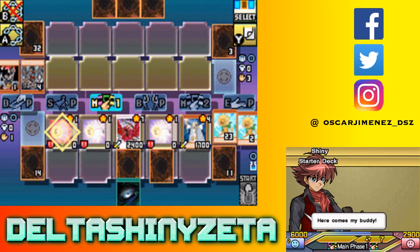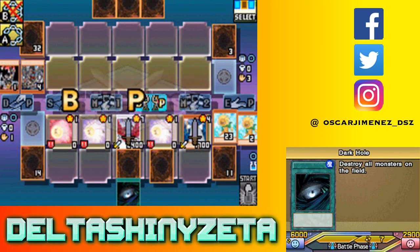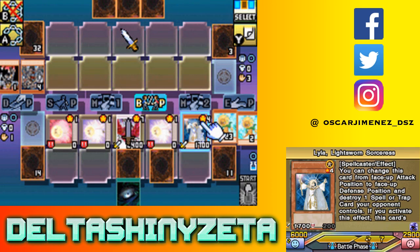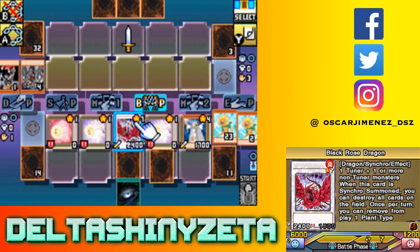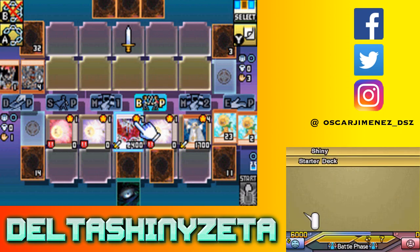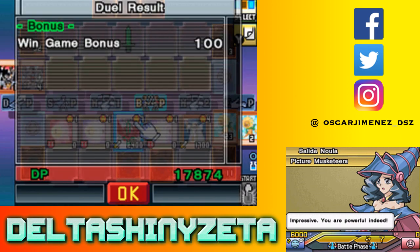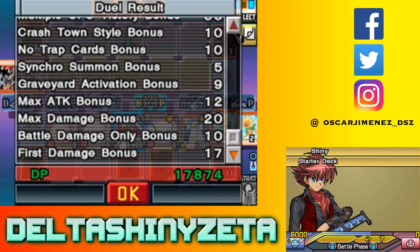Obviously I'm not gonna use the effect of Black Rose Dragon because that nukes the whole field. But I'm gonna enter battle phase and swing - and that's gonna be game right there, because that's 1700 and 2400, which is a hell of a lot more than 2900. And that's it - I win! Alright, so we still got three more opponents to duel.